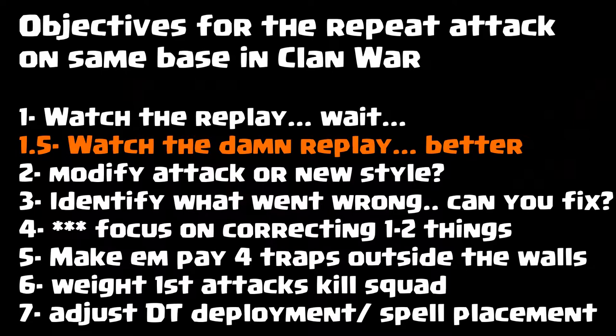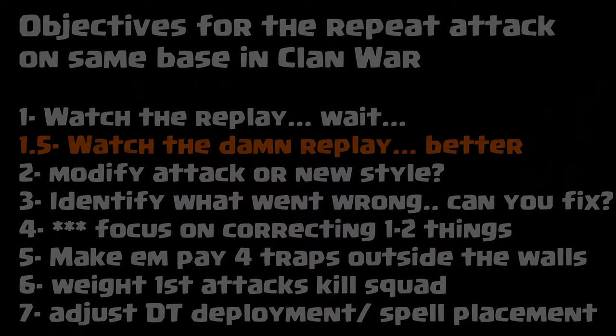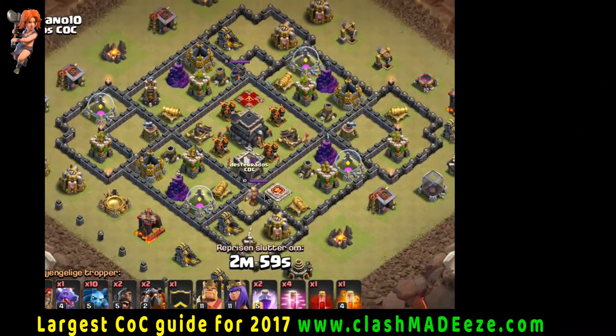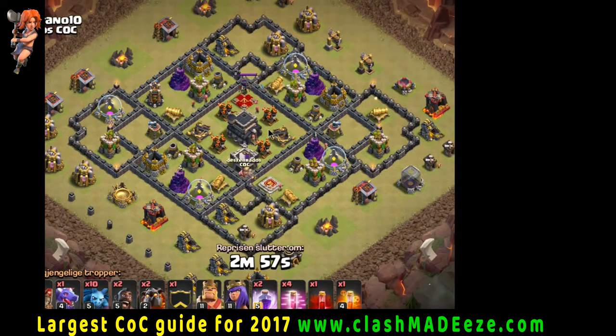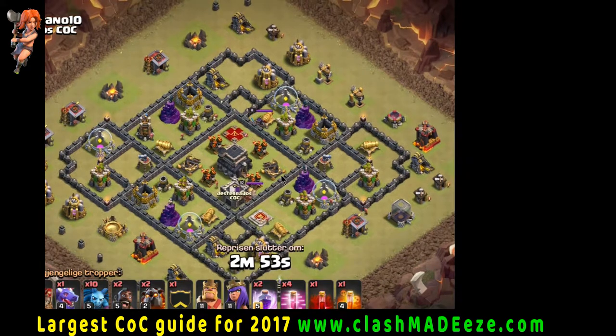Focus on correcting one or two things instead of trying to reinvent the entire attack. Make them pay - if they put traps on the outside, any trick bases should pay for it on the second attacks. Rate the first attack on how effective their kill squad was and can you improve upon that by adjusting the troops. Then you want to maybe adjust your DT troops' deployment and see if you can improve upon that.